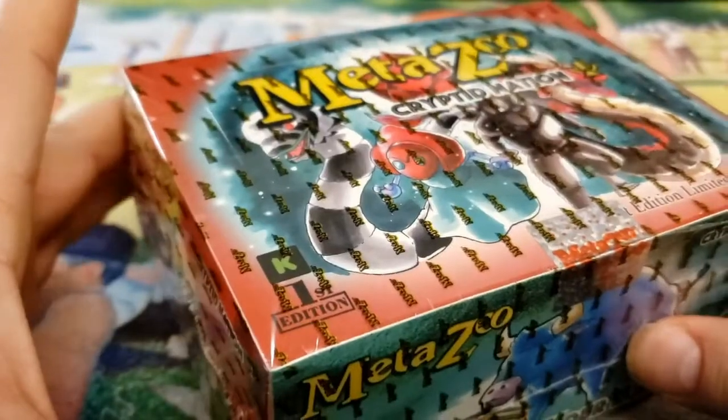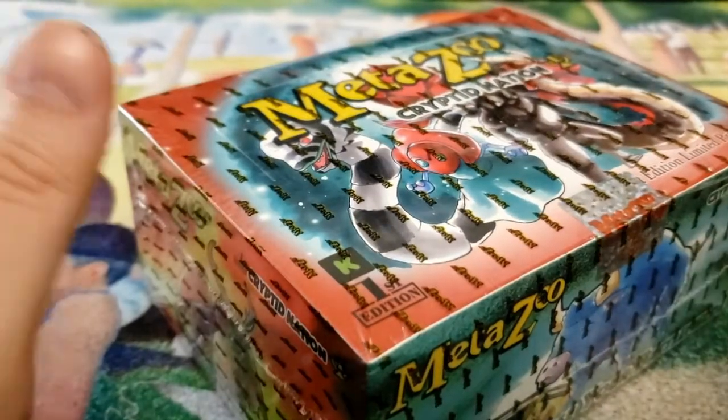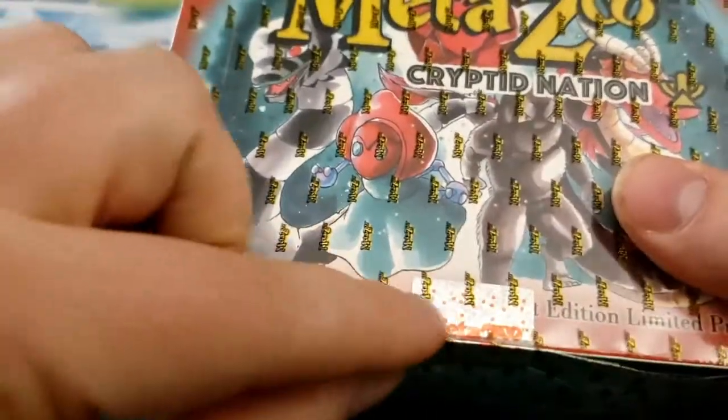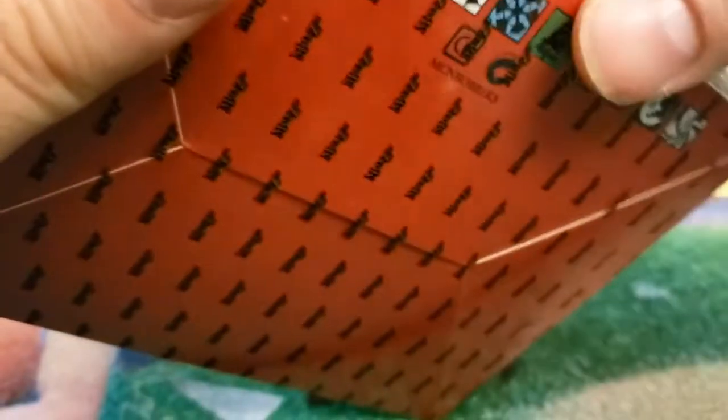I usually take the shrink wrap off. My friend insisted that I leave the shrink wrap on because it makes it look more official, even though it has a nice little seal here. So we're gonna just have to do it on camera.